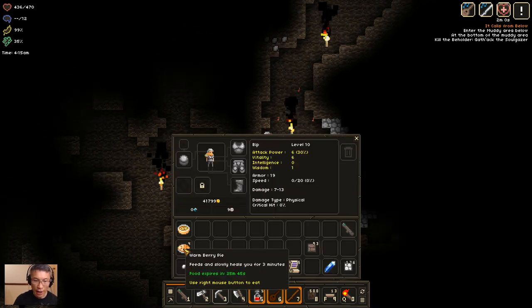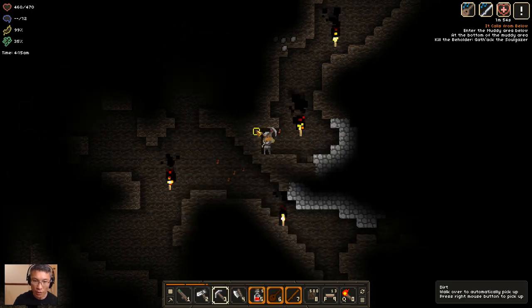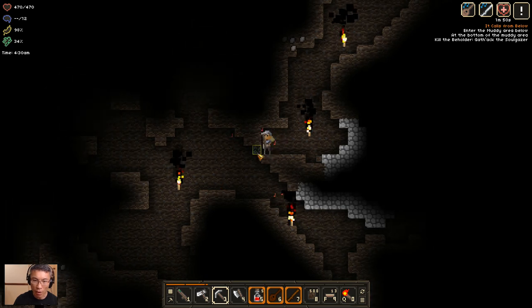Let me eat some food that replenishes my health — this one has a health regen buff as well. The warm berry pie — one of my favorites. I usually make a bit of vegetable pie and a bit of berry pie, and then I'm sorted. I'm happy.